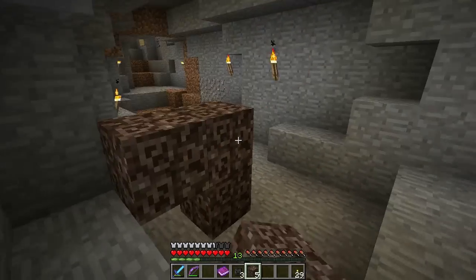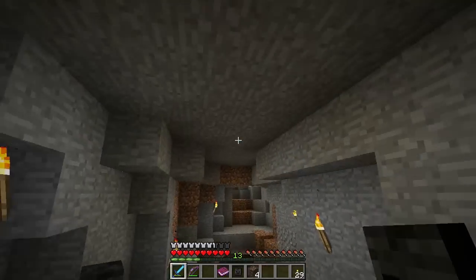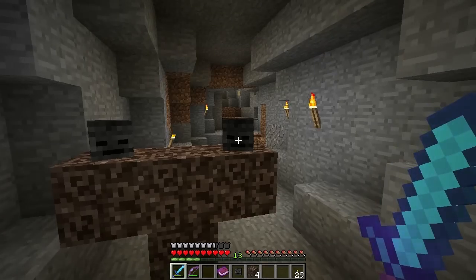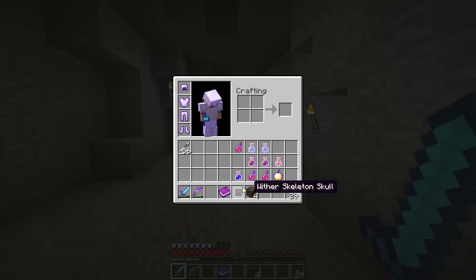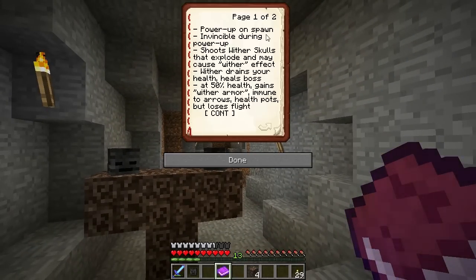And in this corner we have the Wither Boss — boo! And in this corner, we have Pablo. This is how you make them: your soul sand arranged just like you would do with an Iron Golem, and then the three heads up on top. When this guy is made, he's going to power up on spawn — it's about ten seconds long. He just sits there and powers up; his health goes from left to right. You can't hurt him and he won't hurt you. But as soon as he comes out of that mode, he's going to have a huge explosion, then he'll attack you and shoot Wither Skulls at you. They will explode and can cause the wither effect on you — the wither drains your health and heals his health. Nasty business.